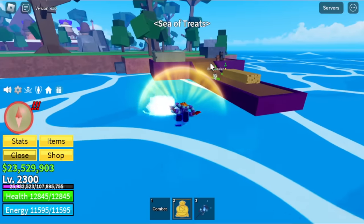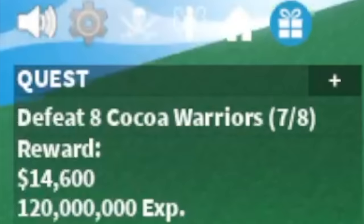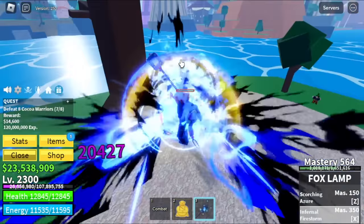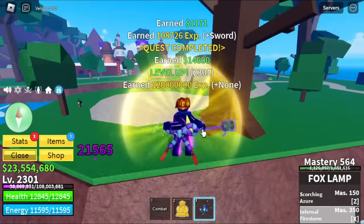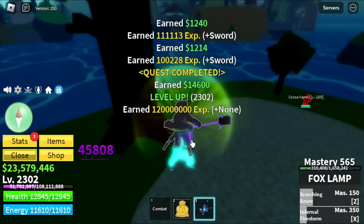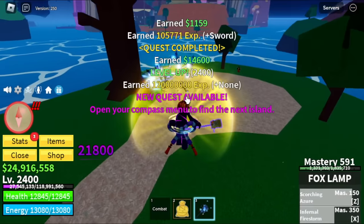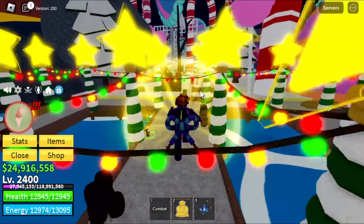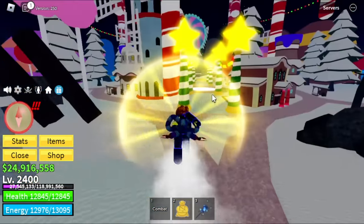Next up, 2,300 — Chocolate Island. If you want to defeat the Doe King later, you can start defeating mobs here. Cocoa Warriors are good — they will drop Conjured Cocos, which is a requirement for you to make the Doe Wiggleless and the Candy Chalice. 2,400 — you can now head to this island, part of the Sea of Treats, and reach max level.